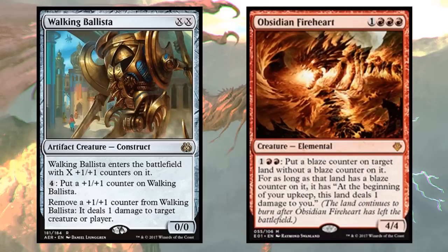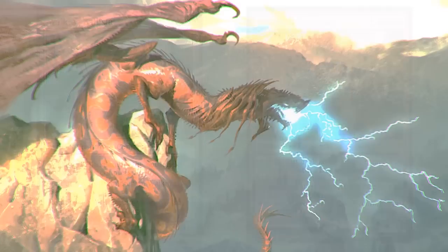Obsidian Fireheart is a fun place to put mana - sink three mana in and their lands start dealing damage to them. One downside: it has 'at the beginning of your upkeep' which means your opponent's upkeep, so the damage from these lands will not trigger Naheb. But it's still a really fun mana sink and I like having a bunch of lands constantly dealing damage to opponents.